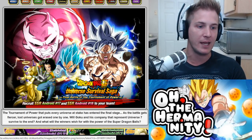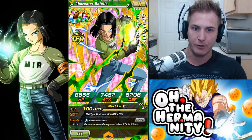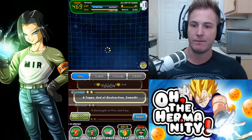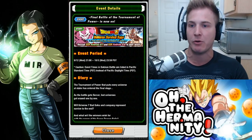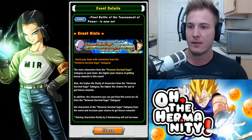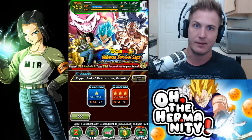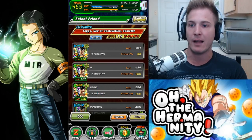You get him from the Universe Survival Saga Final Battle of the Tournament of Power event. From the main screen, go to Events, then Story, and it's number six: Topo God of Destruction Cometh. Always read the info to ensure you're maximizing your percentages for drop units. If you scroll down, you can see that the more characters from the Universe Survival Saga category on your team, the higher your chance of getting bonus rewards.